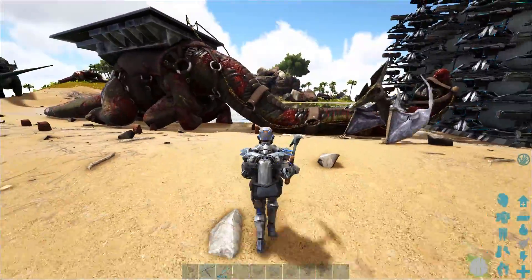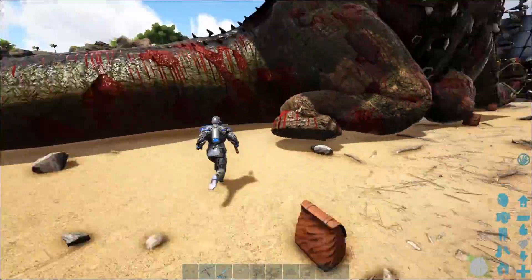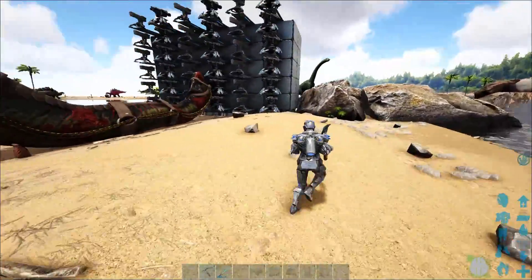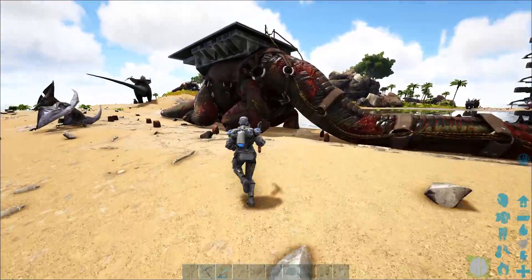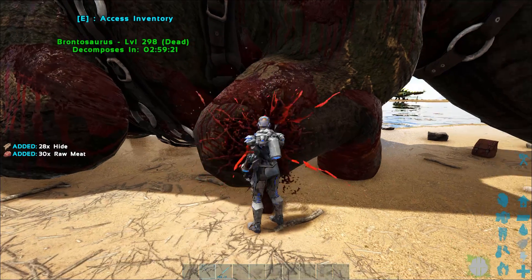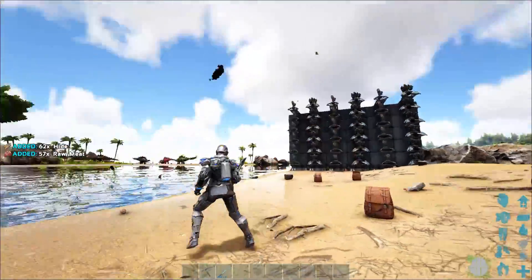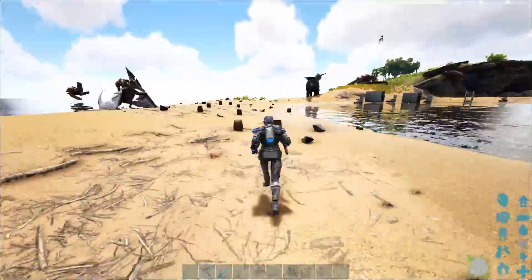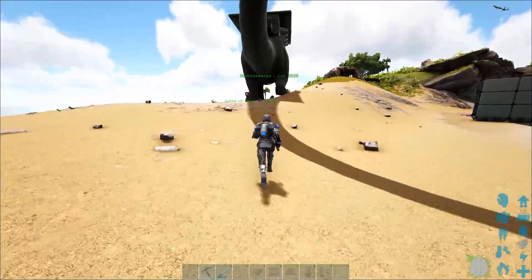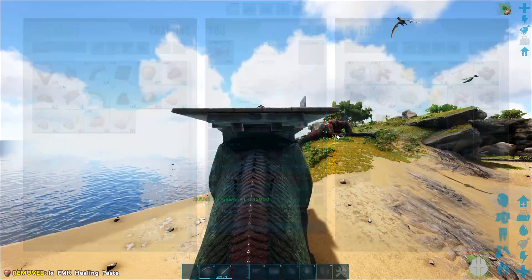The one thing the bronto can be used for — see how much he blocks? You can basically hide behind him up until close range. If you can get a bronto close enough to a turret wall, you can sit on the corner right here and shoot rockets to destroy these things. It's a very commonly used raid technique that people don't remember to use, which is unfortunate because it really is OP. You literally just have to sit on the back side of a tame that's dead and rocket everything to death.